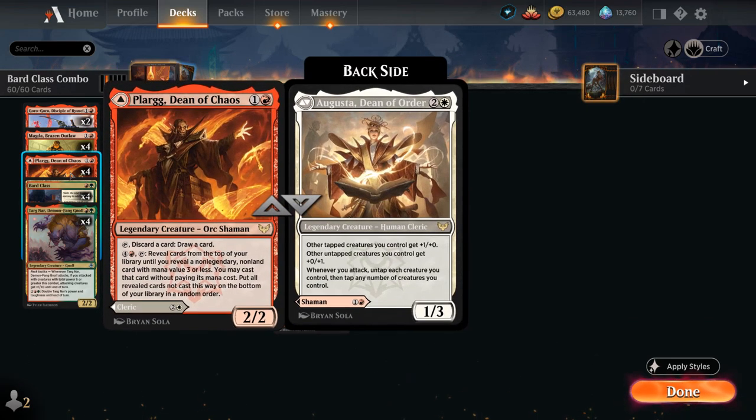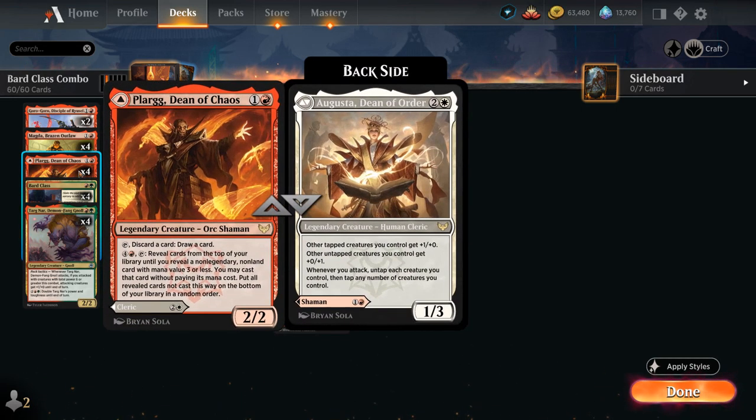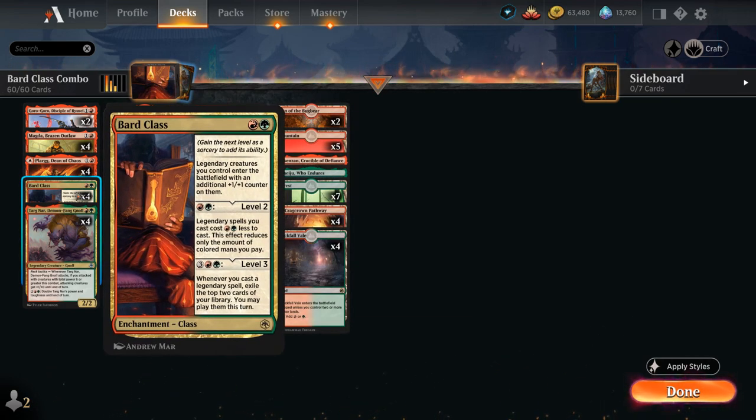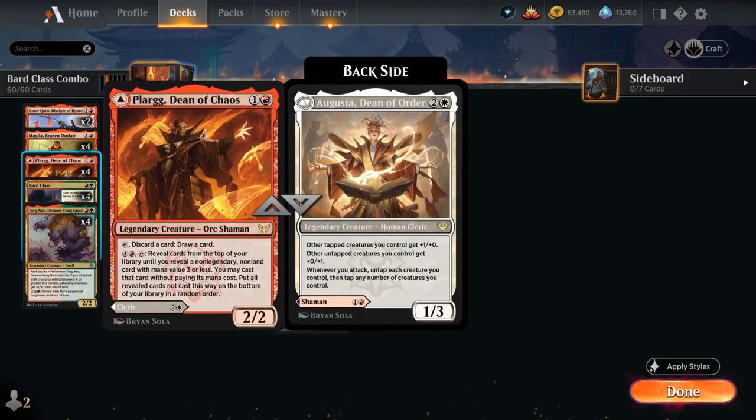Plark, Dean of Chaos is a new addition — a 2-mana 2/2 legendary creature that can tap to discard a card and draw a card, giving some card selection early and getting rid of additional legendaries if we don't have Mirror Box. The 5-mana activated ability lets us tap Plark to reveal cards until we find a non-legendary, non-land card with mana value 3 or less, which we may cast without paying its mana cost. The only non-legendary cards fitting that description are Bard Class and Mirror Box — two great cards to find.